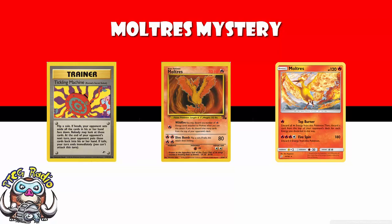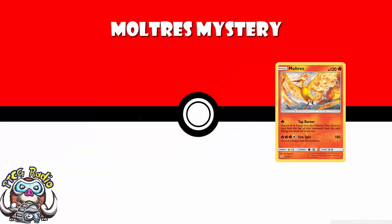This Moltres is fairly good for that attack — a really nice Hail Mary. Just pop a couple of energy on Moltres throughout the game, wait till your opponent's got a couple cards left in their deck and literally deck them out. But also, 180 damage for 4 energy discarding 3 of them — it's 180 damage flat on a single prize non-GX. Yeah, it's got 120 HP and it's fairly flimsy, and yeah it's 4 energy with you having to discard 3 of them. But it's a fire Pokémon — that's what they tend to do. And there's a version of it going around with the stamp of Team Up.